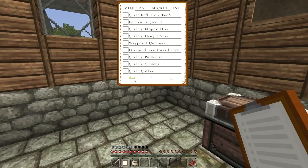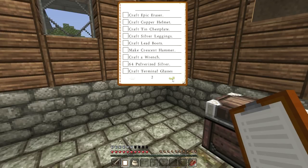Minecraft bucket list: Craft full iron tools. Doable. Enchant a sword — we can do that, we've got a sword already. Craft a floppy disk — never crafted a floppy disk in my life. Craft a hand glider — I'm familiar with those. A waypoint compass. A diamond reinforced bow. Craft a pulverizer. Craft a crowbar. Craft coffee. Craft epic eraser. Craft copper helmet. Craft a tin chestplate. Craft silver leggings. Craft lead boots. Make a crescent hammer. Craft a wrench. Get 64 pulverized silver — I'm guessing we need to make a pulverizer for that. Craft terminal glasses. Craft an XP teleporter. Craft redstone engine. Craft a lever. Craft a chest. Craft wooden transport pipes and cobblestone transport pipes.